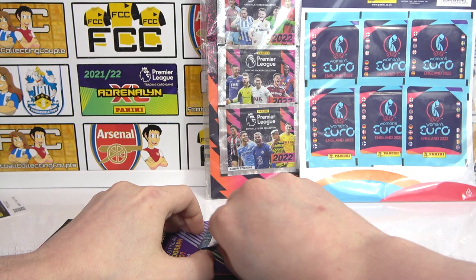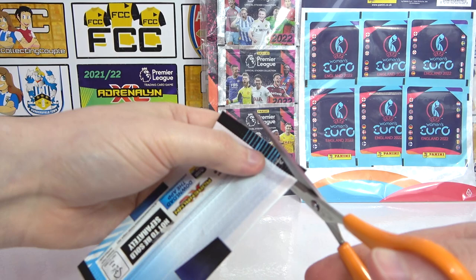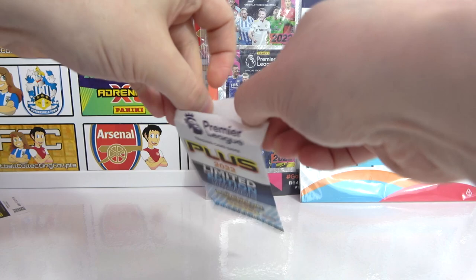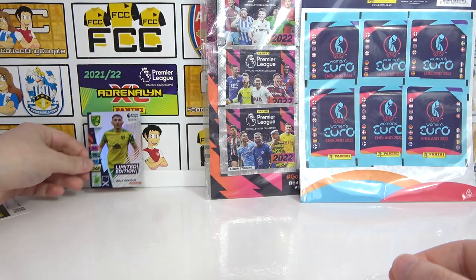The final limited edition pack — same as before, one card, could be a signature or an autograph. The options are Harry Kane, Bamford, Gilmore, and Antonio. It is Gilmore — but is it a signature or auto? No, just a regular limited edition. So we'll move on quickly to the stickers.